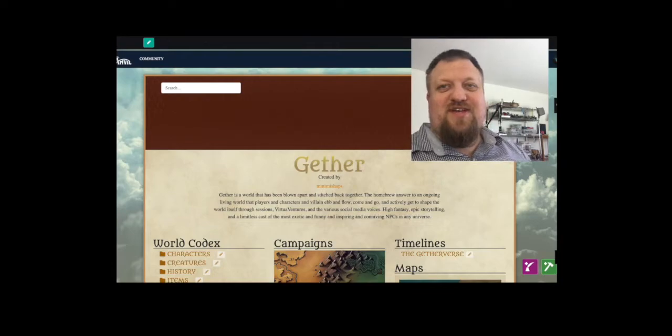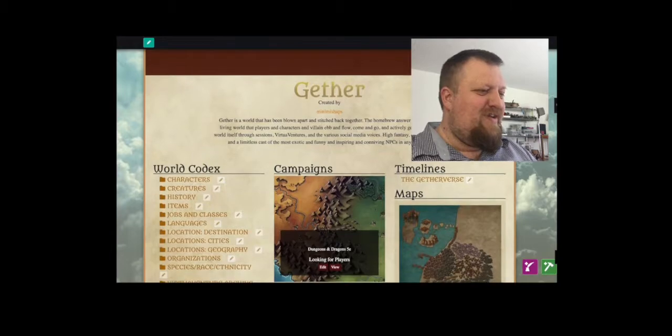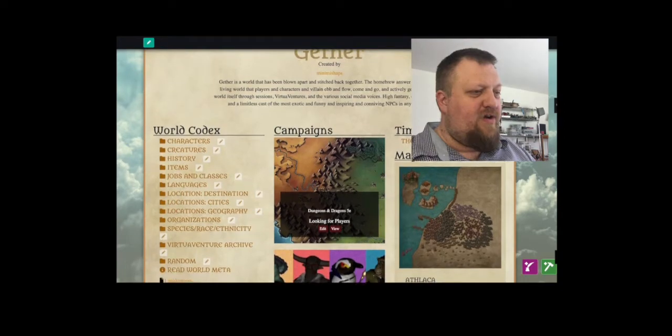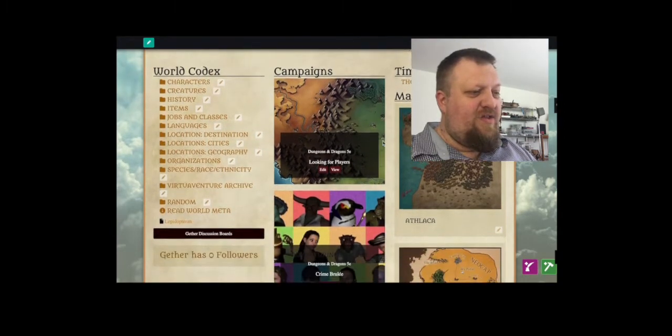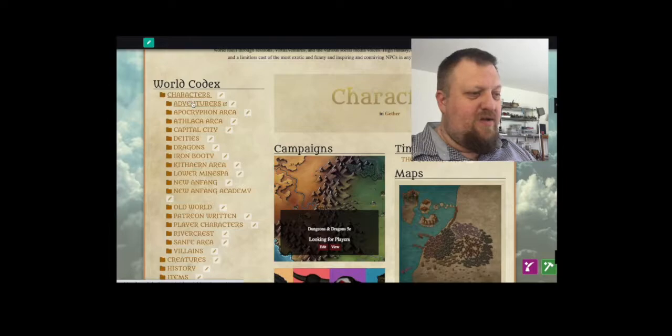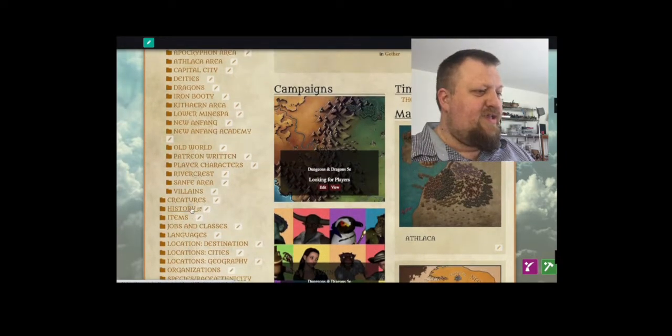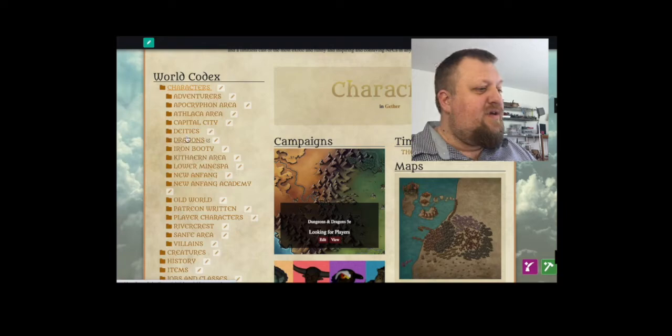Here is what the world looks like on the outside. I'm going to give you a behind the scenes look at it in a moment, but essentially you've got some of our maps and all these are pages. You've got characters, and within characters you have every manner of location where the characters can be found, the types of characters like villains, if they're from the old world or cities that they come from, if they're deities or dragons — they all have folders here.